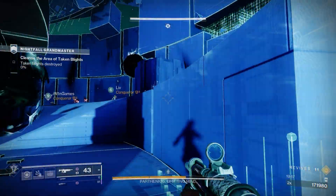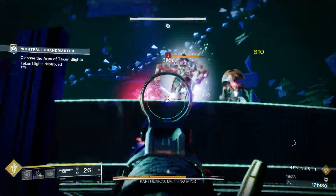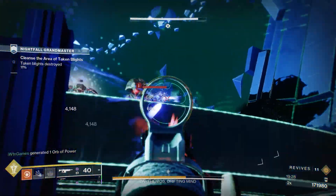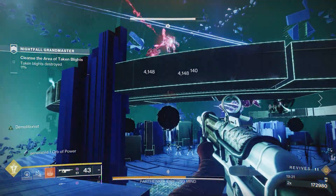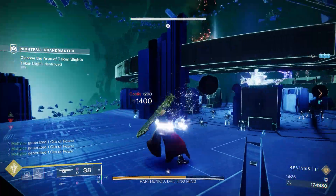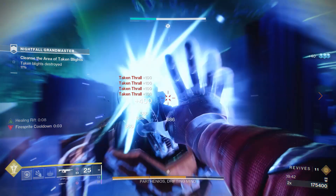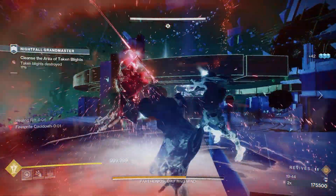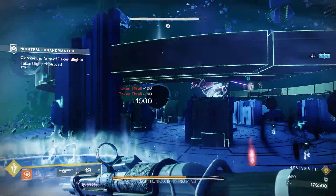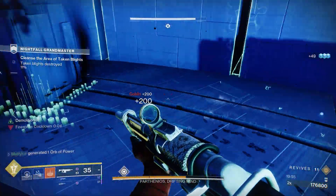Once you have gotten through the first health gate, some more taken blights spawn that you have to destroy in order to go to the next phase. I recommend clearing out all the adds and focusing on one or two of the vex minotaurs so you can get the laser cores. Since the boss is taken and these guys are vex, the boss will actually shoot at the vex, so it can be a nice little distraction for you. I recommend leaving at least one of the vex groups up while you clear out all the taken adds, and then you can use the laser core or just your regular gun to clear out the blights. There are no champions for this phase, but there are champions when you get to the next damage phase, so make sure you time that appropriately so you don't get caught out in the open.